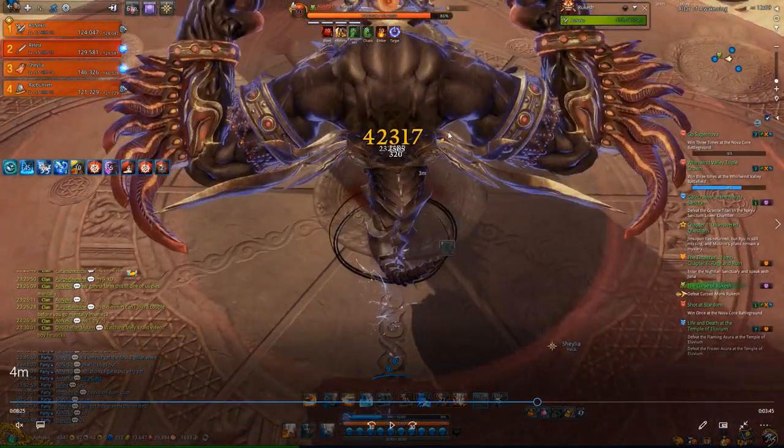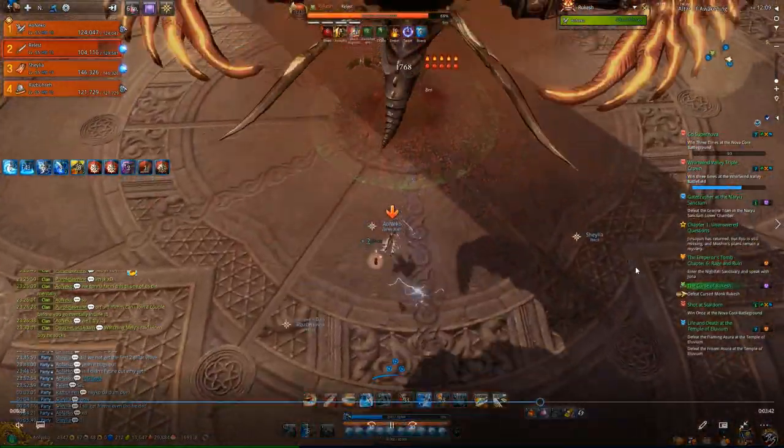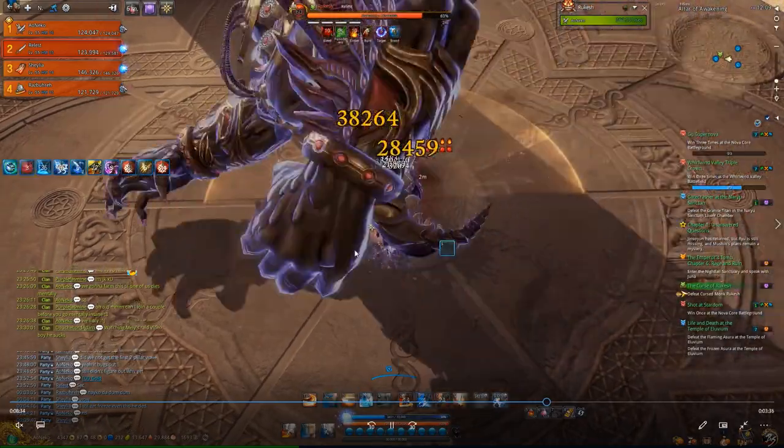As a tank, you can just resist both of them. If you're tanking as a Blade Dancer or Destroyer, you can just spin for both of these attacks. There's the punishment — it will always be outside and then inside. That's why I said save your backdash, because it's right after that attack.